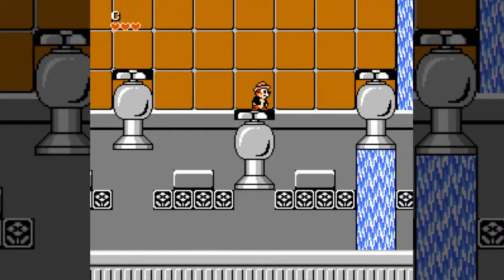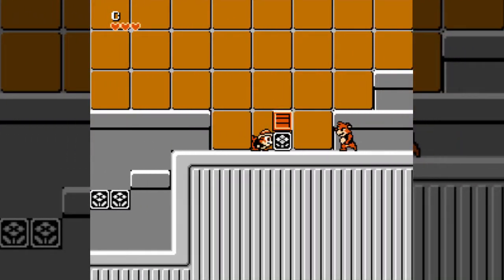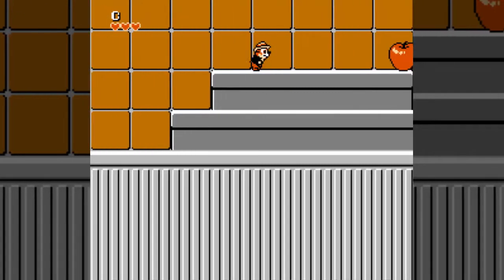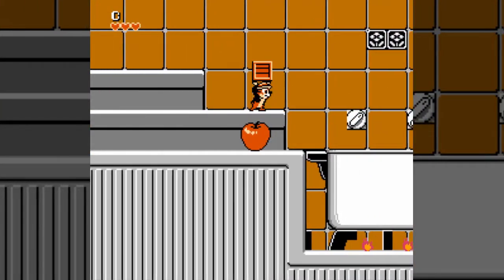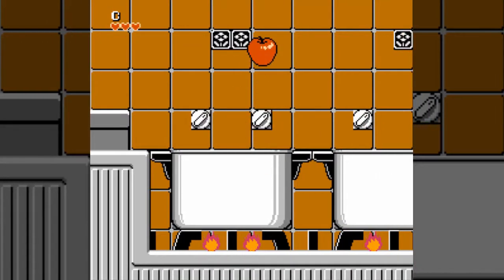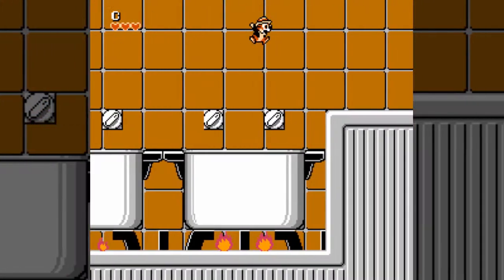These are the taps Gadget was talking about earlier — just jump on their handle three times and they'll turn off. You don't get every hint in the game if you just go through the shortest path, but the game is simple enough that there aren't really big puzzles. Also, don't fall in the pots — that's a bottomless pit kill.